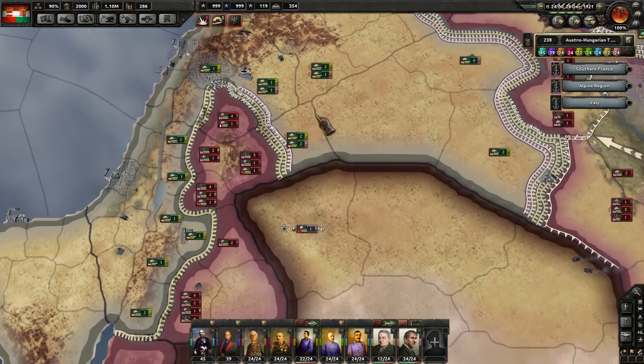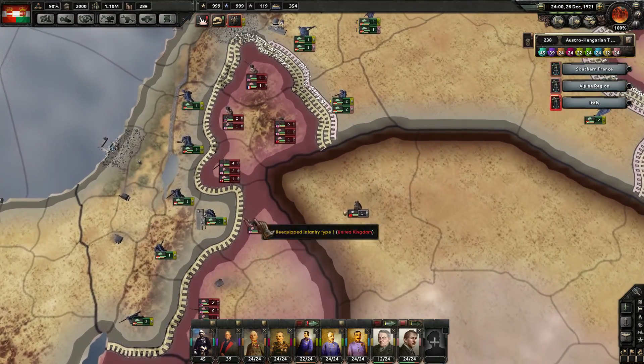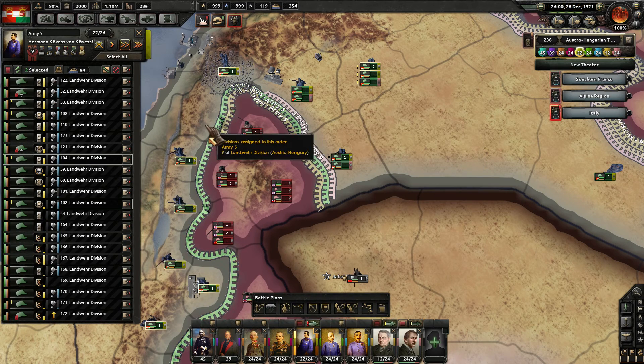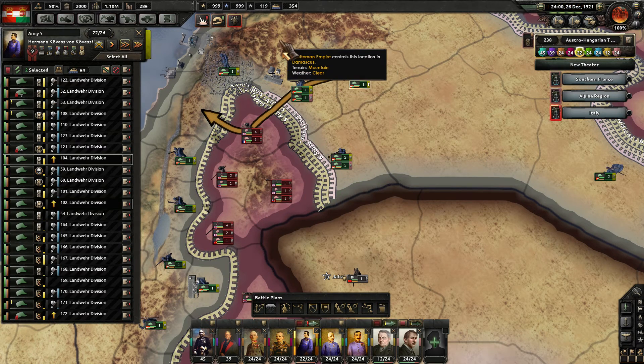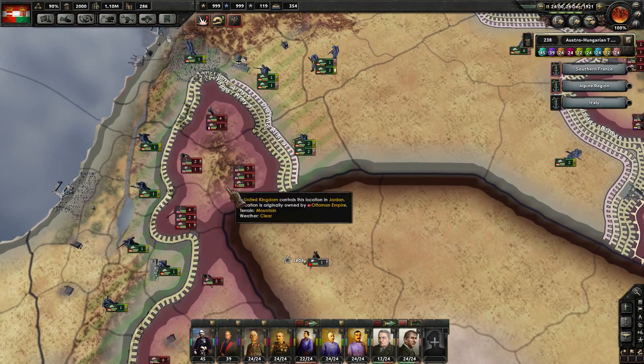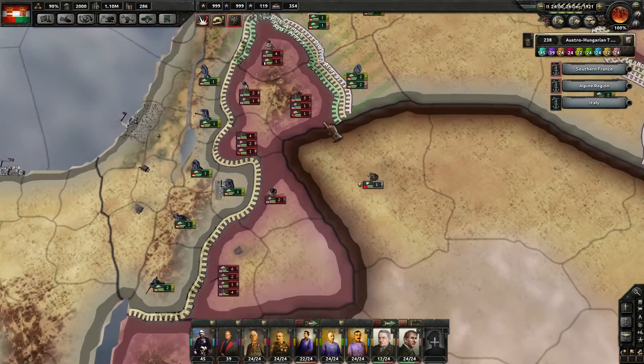Everyone else has sort of been bottled up over here. We're sort of light on this line, so just playing defense over here for now. Let's use the tool here to move around the line. We're going to stack up on that province so they can't break out against us.